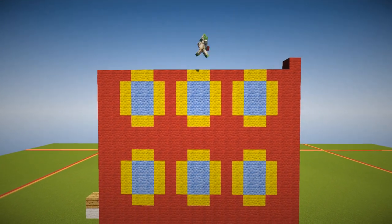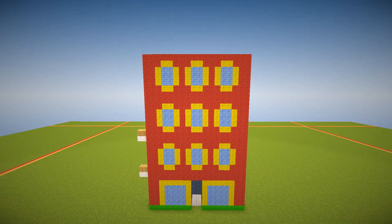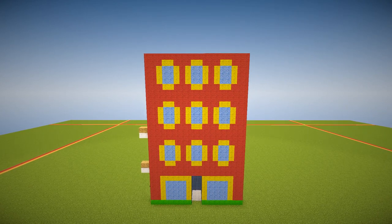That floor there is separated by two bricks of red between the windows, and that completes the front of our townhouse.